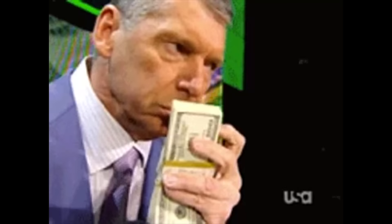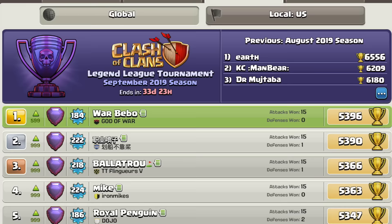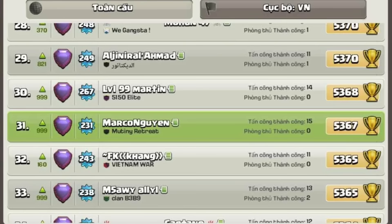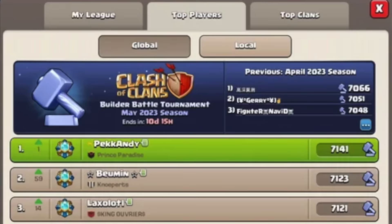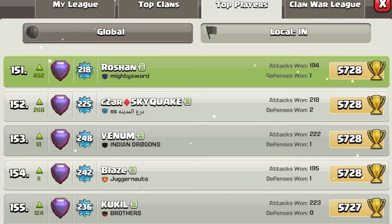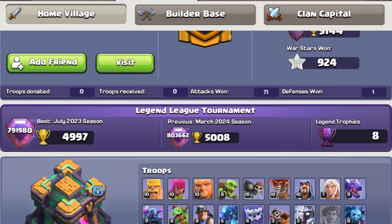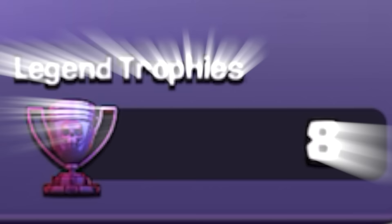Let's take a break from stuff you have to buy. What about other kinds of flexes? Like being the number one player in the leaderboards — but you don't have to be number one to flex. Being anywhere in the leaderboard is already a big flex. Local leaderboards count too. You know how hard it is to have your name anywhere in the leaderboards? It's no easy achievement. And even if you didn't make it, at least you'll come back down with some badass purple trophies in your profile.